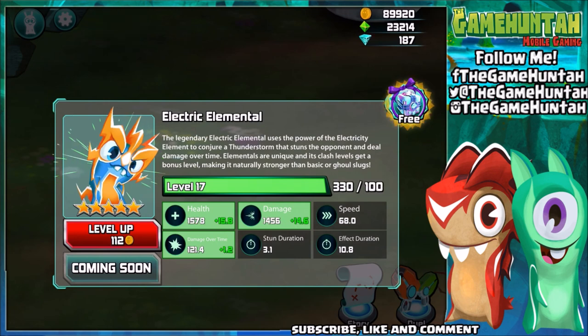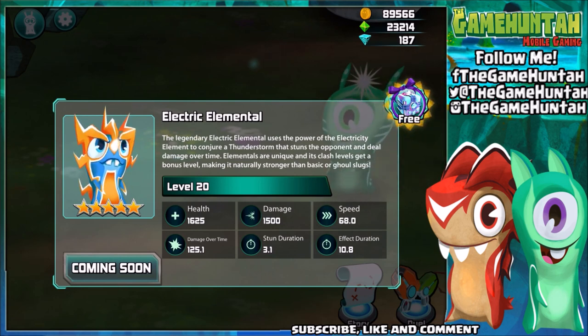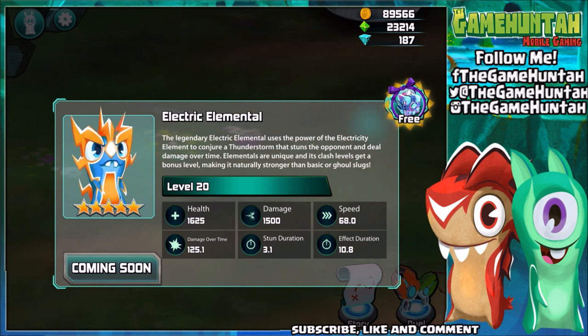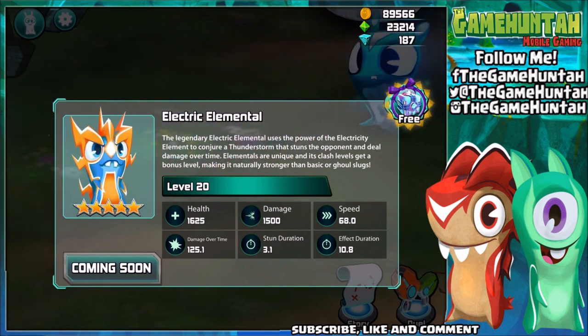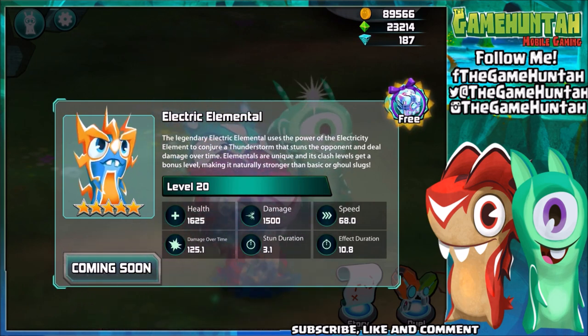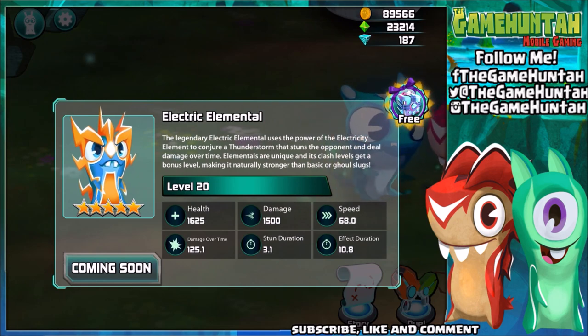7, 9, 10, 12, 13, 14, 17, 19, and 20 — the legendary electric elemental! It uses the power of the electricity element to conjure a thunderstorm, stun the opponent, and deal damage over time. Health is 1625, damage is 1500 — that's a lot! Speed is 68, damage over time 125.1, stun duration 3.1, and effect duration is 10.8. What a thunderstorm!